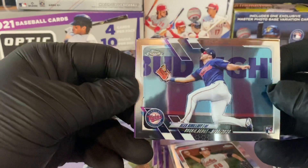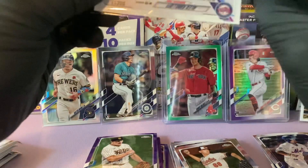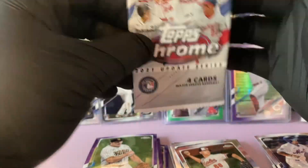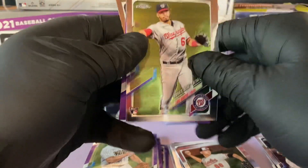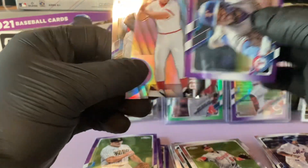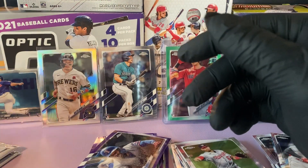We started off with a nice Alex Kirilov rookie debut — this box is just loaded. He went one for four, didn't do as good as Bobby Dalbeck. We have a Luis Garcia rookie debut — nice one. And we have an Adolis Garcia purple. We have a Johnny Bench die cut and an Amed Rosario. Johnny Bench is not numbered, but that's a nice Hall of Famer right there.